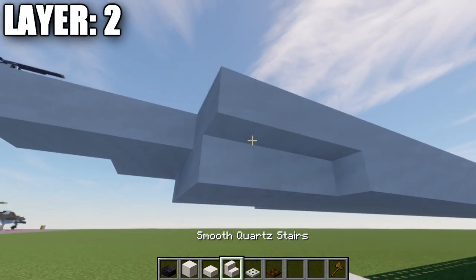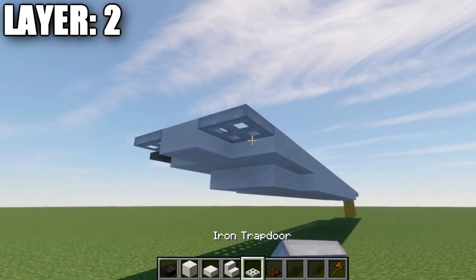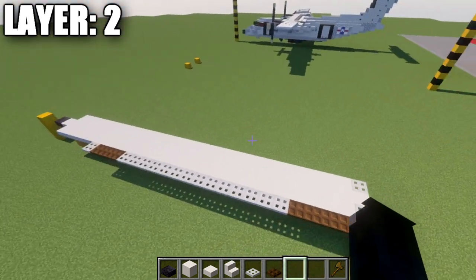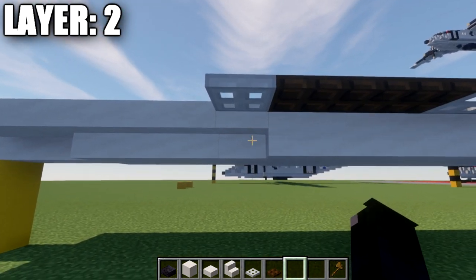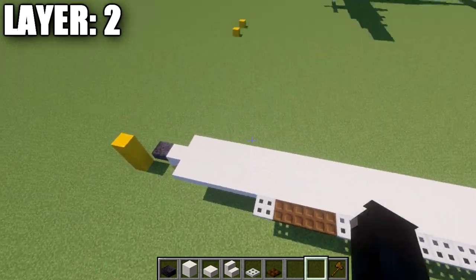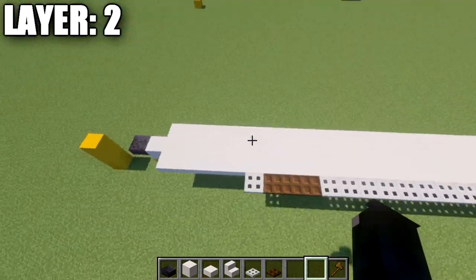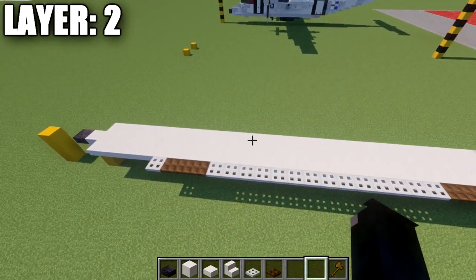Place down two smooth quartz upstairs, a smooth quartz top slab, and then an iron trapdoor on the end. At this point we start to see our differences in our sides. Over here on the left side, we go to this fourth quartz block and place down an iron trapdoor. I do recommend you build both sides together — so have the centerline built, then expand out to both sides.